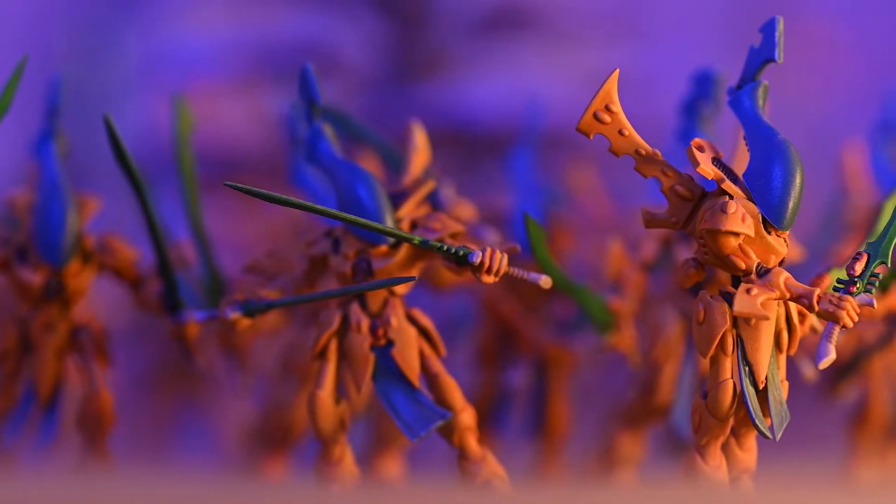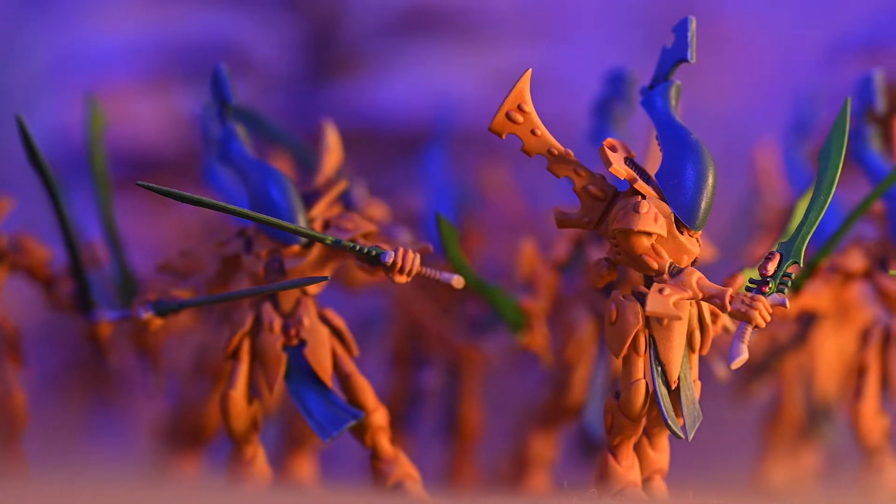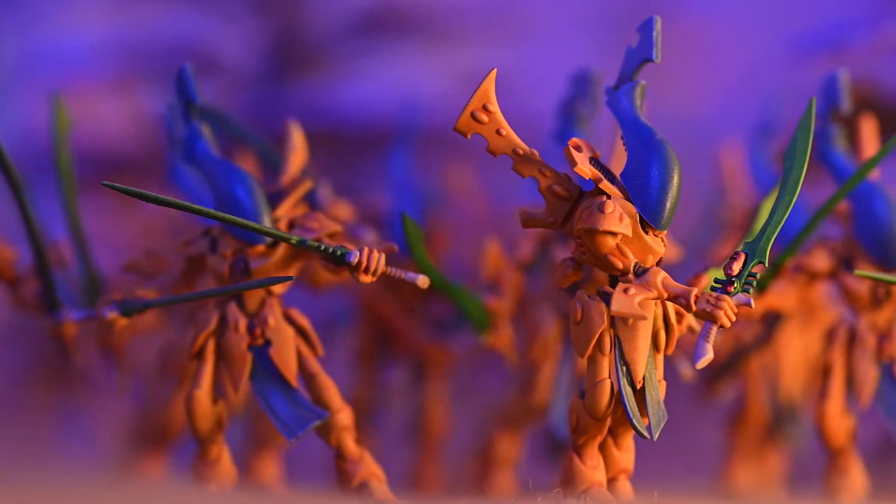The base option is Ghost Swords. They get two of these and the Ghost Swords grant them plus 1 strength, so they're now up to strength 6, which is nice. They're AP minus 3, damage 1, and each time the bearer fights it makes 2 additional attacks with this weapon — so that's up to 5 attacks. Even just a unit of 5 of them gives 25 attacks hitting on 3s, strength 6, AP minus 3. That's going to cause trouble for a lot of stuff.